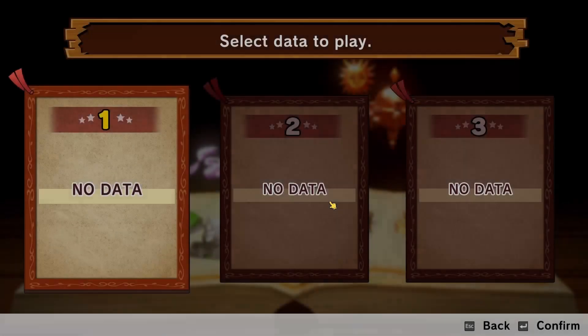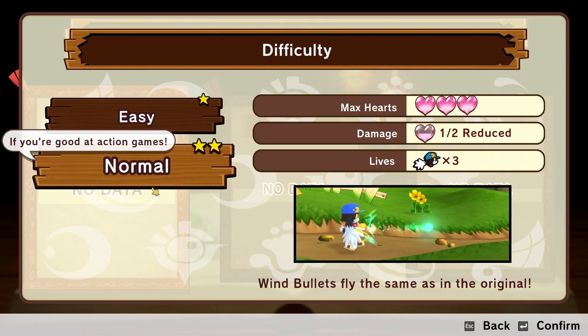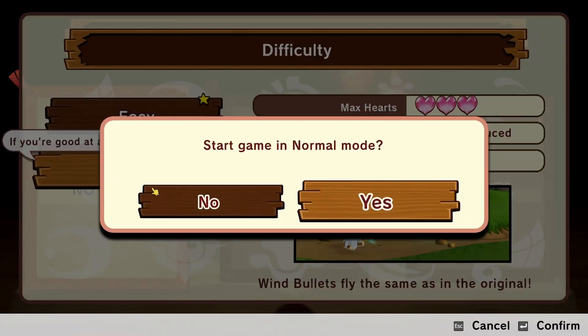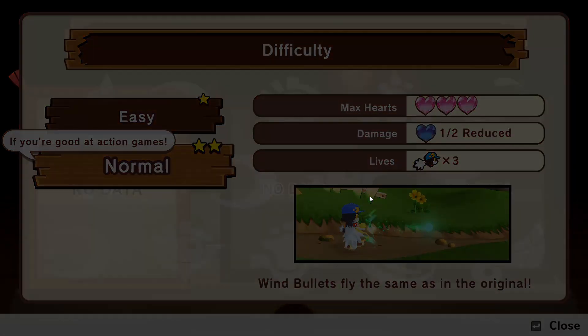Let's give this a try! We will play on normal. So if we want to skip forward, we have an option for that, but we want to see the cutscenes, I think, because as I said, I don't know anything about Klonoa.